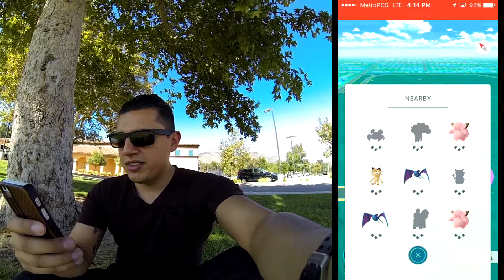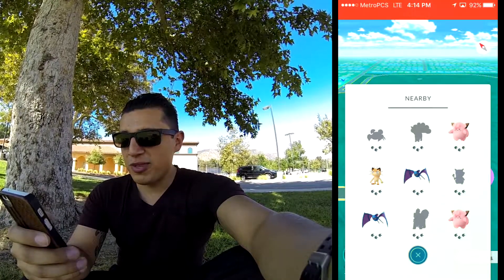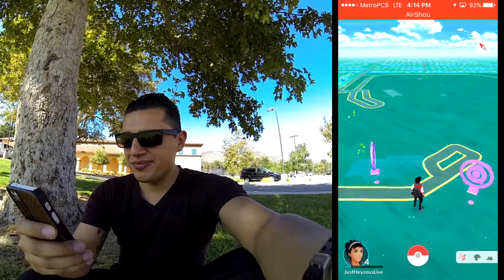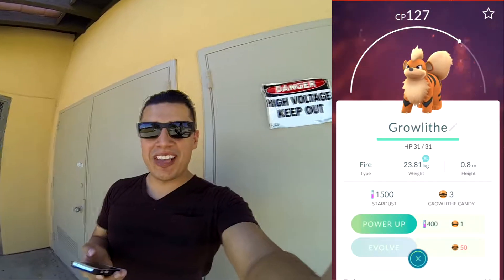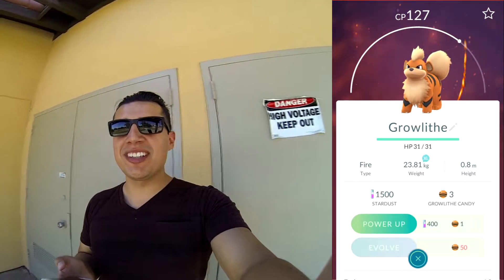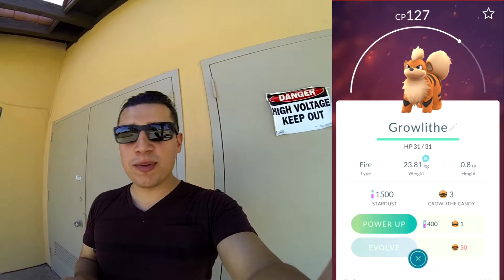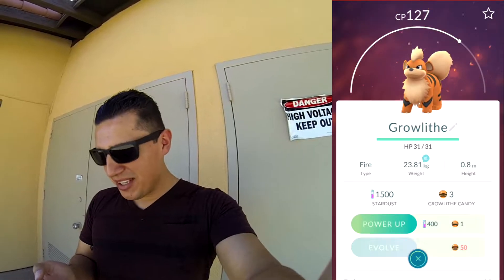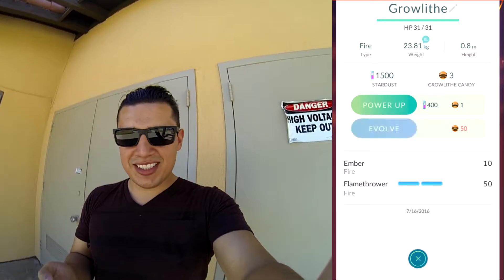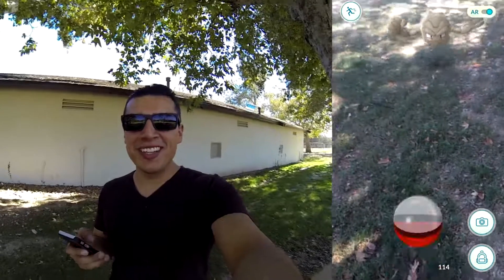Right now there's a lot of Pokemon around — one of them is the Vulpix I really want, and the Cubone. I didn't even have to walk that far and a Growlithe appeared right after I got done recording. I caught him with the first Pokeball — look at how beast this guy is: CP 127, Ember that does 10 damage, and Flamethrower that does 50 damage. I've been getting really lucky in this spot.